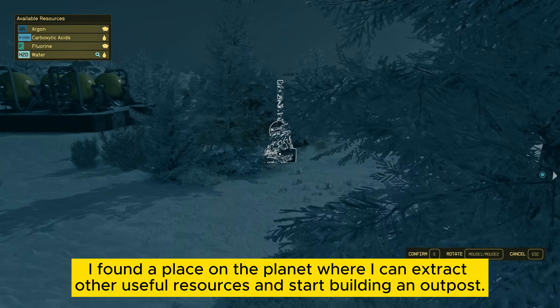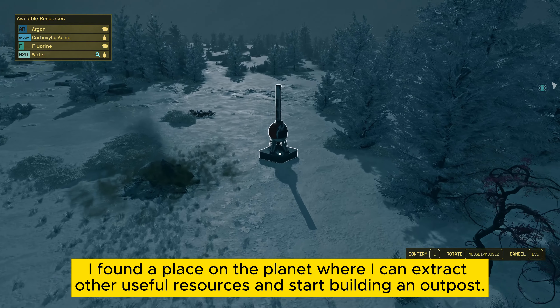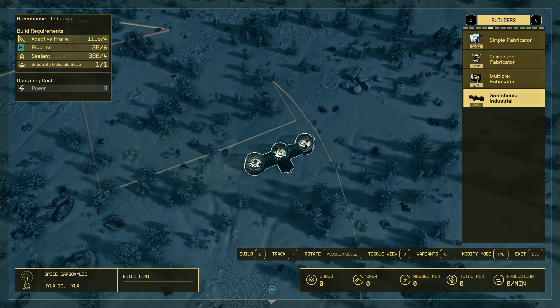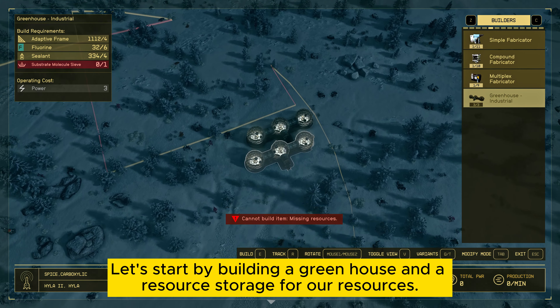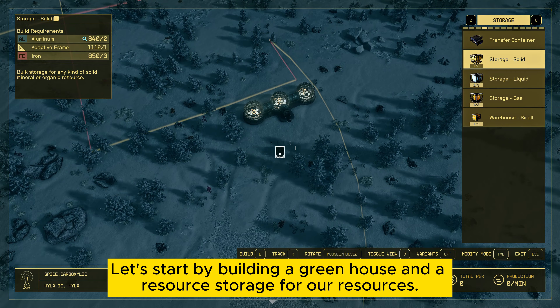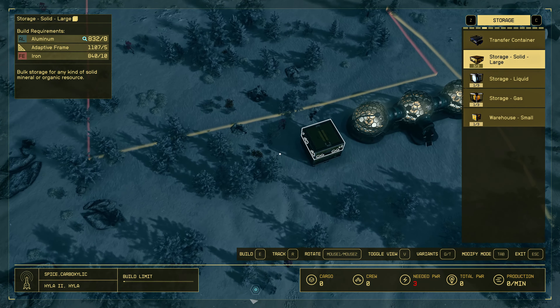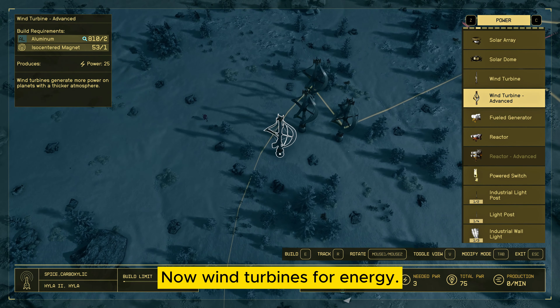I found a place on the planet where I can extract other useful resources and start building an outpost. Let's start by building a greenhouse and a resource storage for our resources. Now, wind turbines for energy.